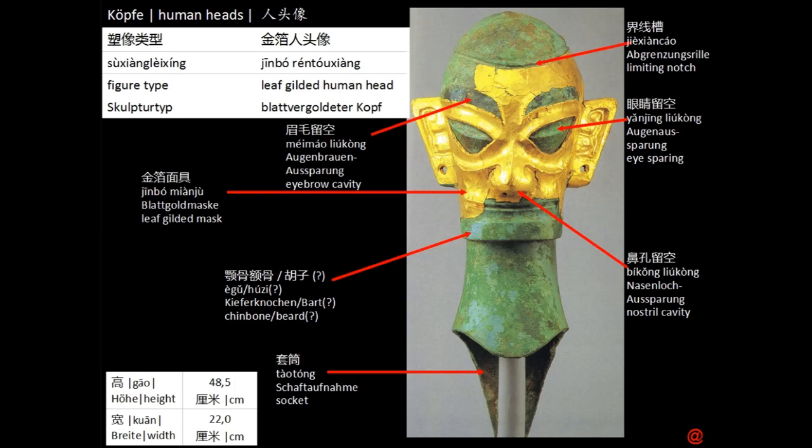Gold crafting is also a special feature of the Sanxingdui site and the Shu culture. A handful of heads and masks were covered with leaf gold which is more or less preserved on many objects. It seems like surface decorations or different contrasting colors played a strong role in Sanxingdui. Not only gold has been found but also rests and traces of vermilion for the lips, and soot or ash to highlight eyes and eyebrows were found on many masks and hats. The contrasting colors were striking and seemed to be used extensively. I've also marked the socket in this example.